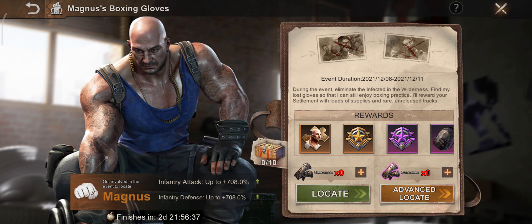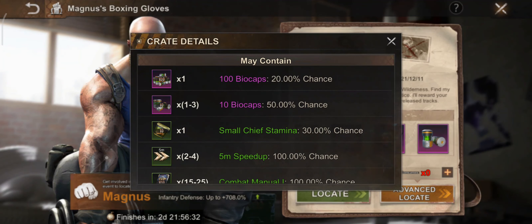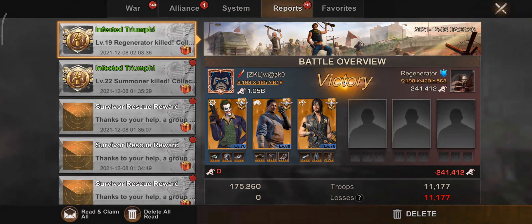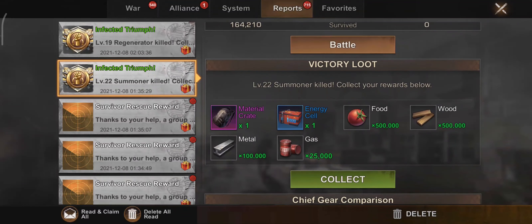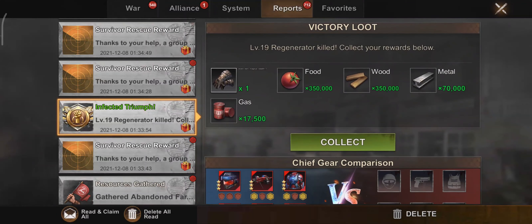When killing infected in the wilderness there is also a chance to obtain Magnus's backpacks. The items dropped in Magnus's backpack look very similar to Travis's backpack. However, killing the infected will either drop Magnus's gloves or Magnus's backpack — you will not get both together in the same infected kill rewards.